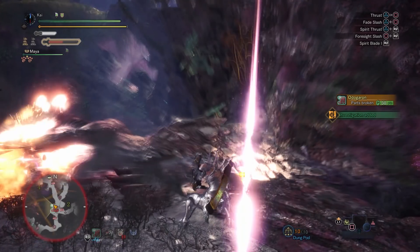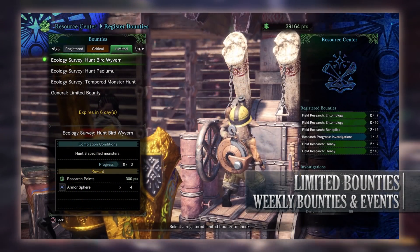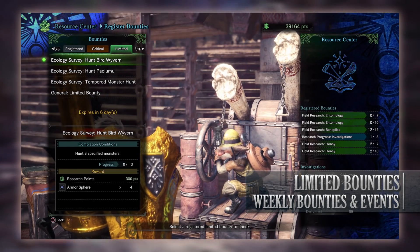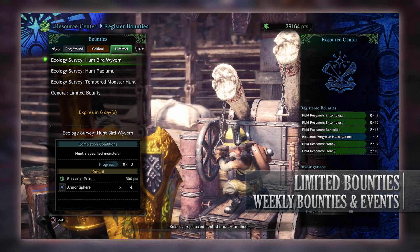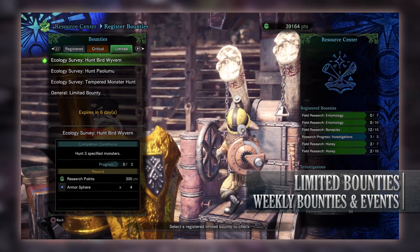So what have console players got in terms of limited bounties this week? Well they have 4 of them. First there's an ecology survey to hunt down bird wyverns. You have to hunt down 3 of them and it can be at high or low rank. Bird wyverns include Pukei-Pukei, Tzitzi-Ya-Ku and Kulu-Ya-Ku. For taking 3 of them down you'll get research points and some Armor Spheres.